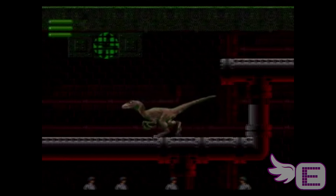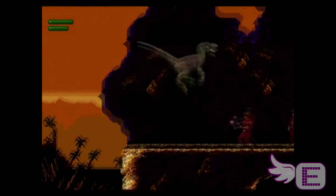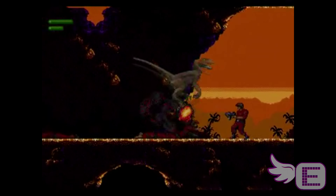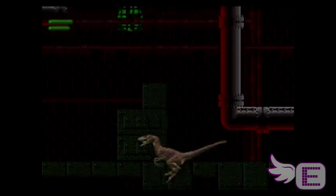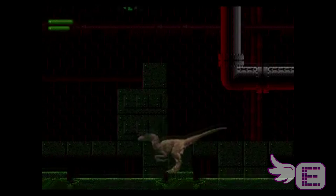Jurassic Park separated itself by being the first title to actually allow you to play as the Velociraptor. The difference between Grant and the Velociraptor is that the Velociraptor was much stronger, much more agile, and had more freedom to move around the screen. Unfortunately, the Velociraptor was not a precision character, so they would also throw you at jumps and stuff like that that were very difficult to make.